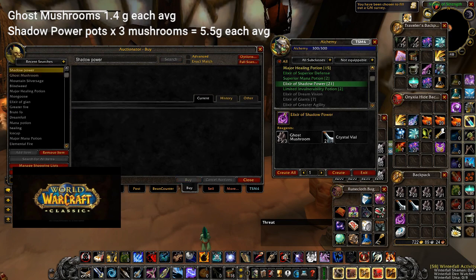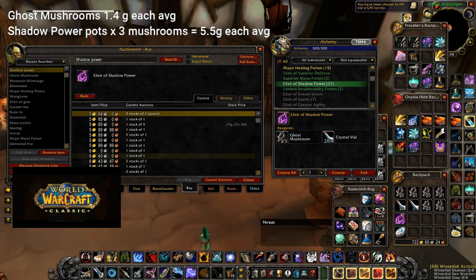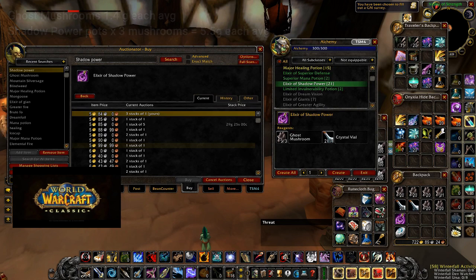The last couple hundred gold that I needed for the mount was farmed just within a couple of days, as I was able to make a great profit on shadow power potions during server raid days. At times it can be worth it to bulk trade the mushrooms to one buyer, as the potions will sell slowly but surely. I have never been stuck with a potion I could not sell for profit, and warlocks will buy these every week for Molten Core and Onyxia.